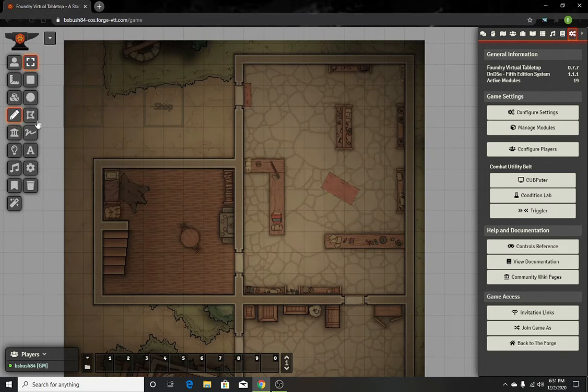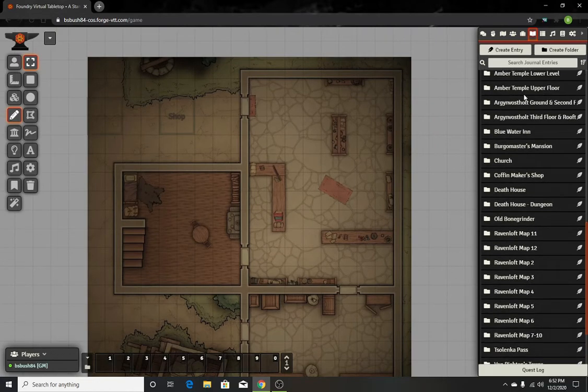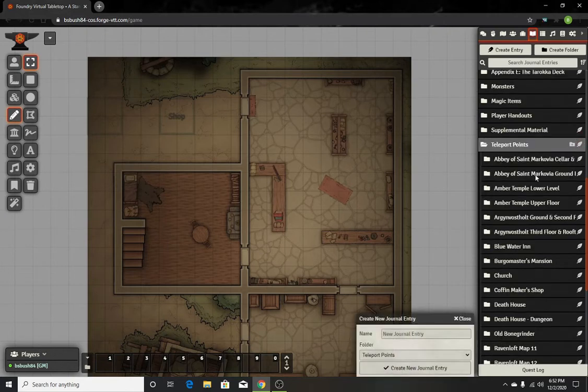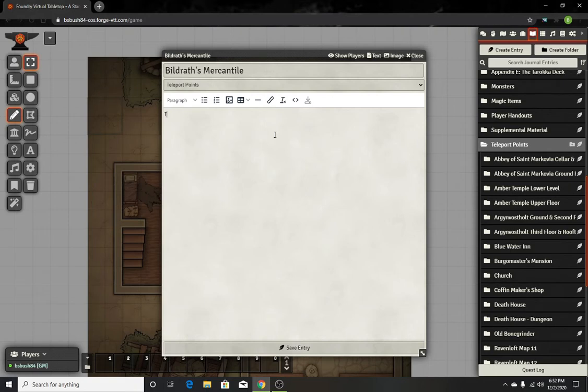Then what you're gonna do is create your second point. Actually, before that, so I don't have to keep copying and pasting, I'm gonna show you how to use a journal entry with that one extra box you have to check to create a map note. You're gonna create a journal entry — I have a folder named 'teleport points.' I'll create one and name it 'Bildress Mercantile,' then I'll do 'teleport to' and paste the name. This is just typical what I do but it doesn't matter. That's going to create your waypoint.